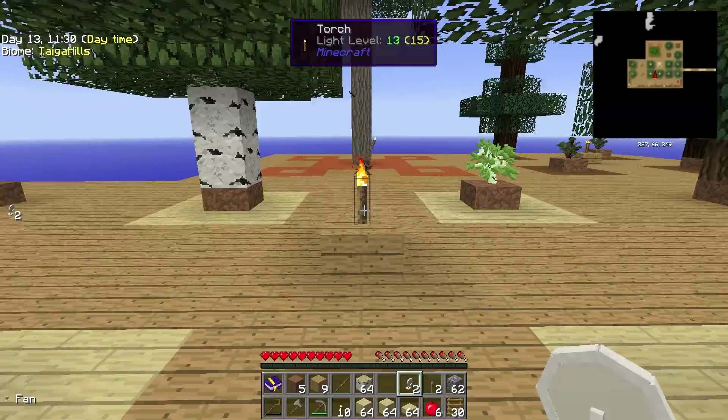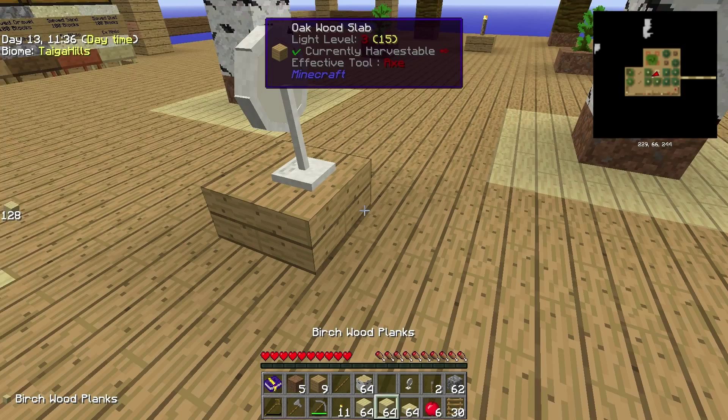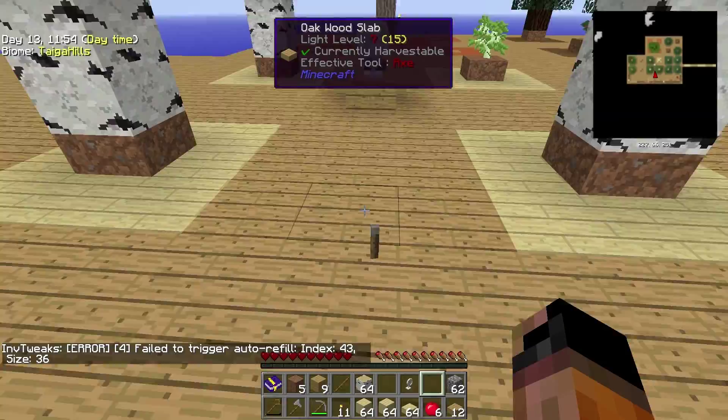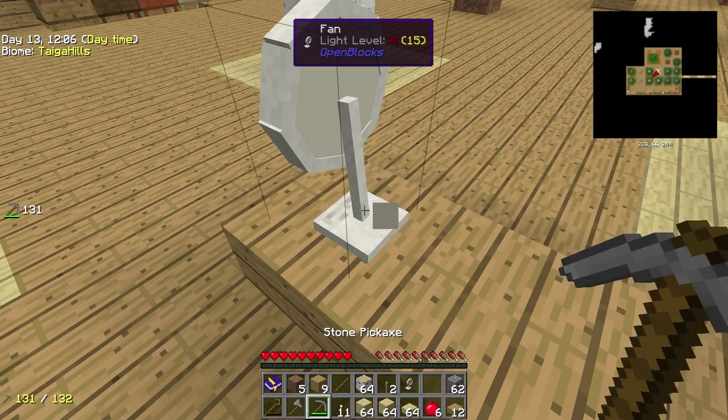Let's put the fan here, and then we need another slab to put the lever, because the fan needs power — see, now it's working and it's pushing me. It will push any entity, so it's pushing also the lever, can you see it? Any entity in range will get pushed; the range is nine blocks, if I'm not mistaken. Let's take the fan back because we're gonna need it, and let's put the torch back.